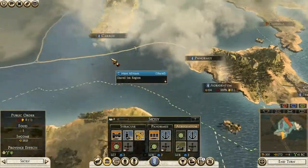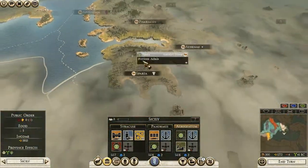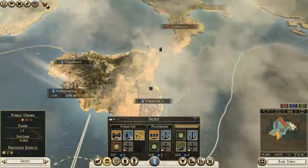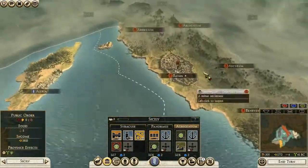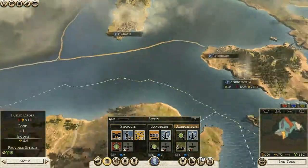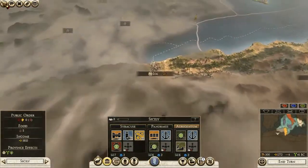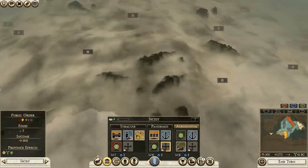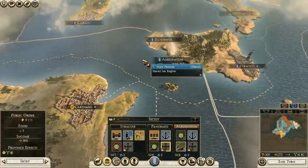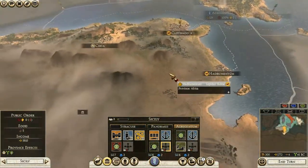They're also all allied in a defensive alliance, so we have to be careful. I'm not going to worry about Antony right now — he's a little too far away. The most imminent threats are obviously Octavian, because he controls all of Italy and a large part of Gaul, and also Lepidus, who controls Africa and has Numidia as a client state and also controls a large part of Spain.